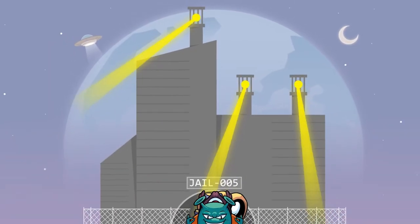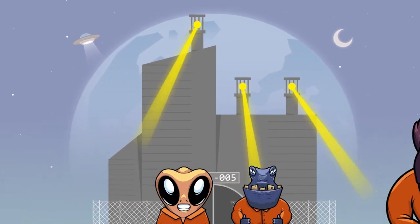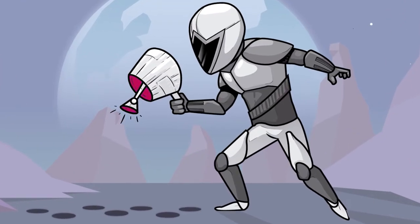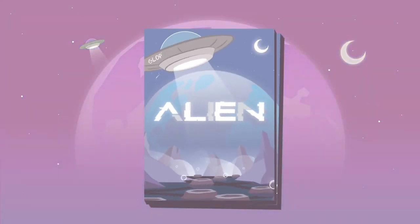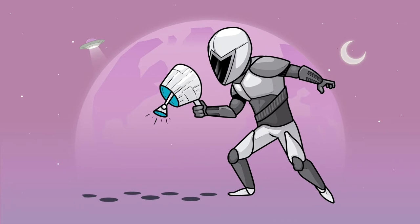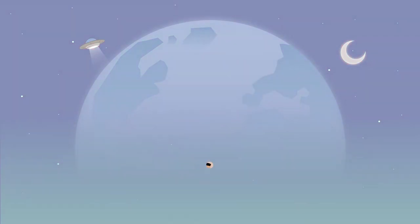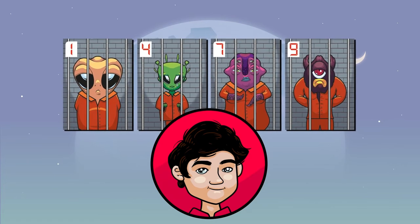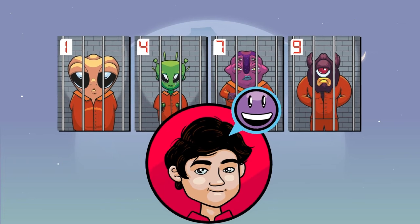Ten of the most dangerous aliens in the galaxy have escaped from a maximum security prison on Mars, and as a bounty hunter you should capture them. Alien is a game for two to eight players. The object of the game is to follow the clues left by the aliens until you capture them. Each time you capture an alien, place it in front of you in your prison. You will be the winner once you have captured four aliens.